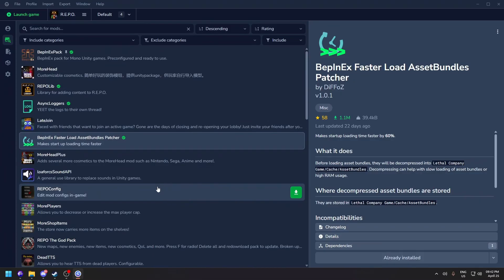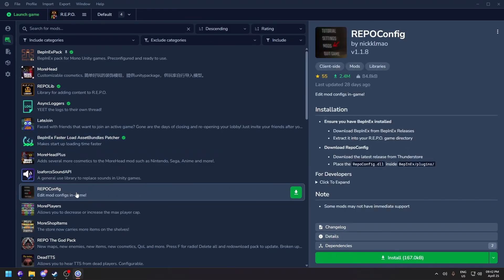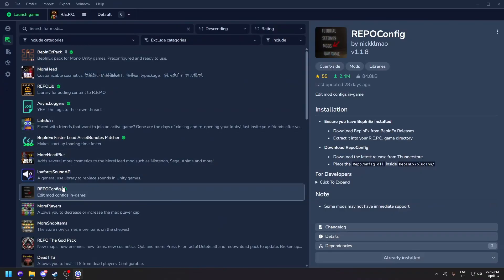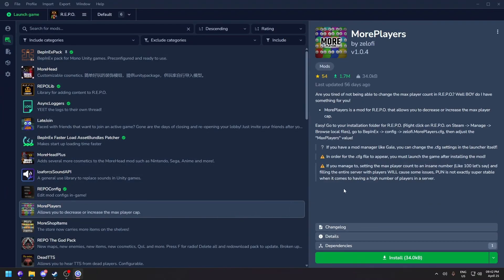You can also install the REPO Config mod — this adds a mod menu on the main menu of the game. Now let's also install More Players, which is one of the popular mods where you can configure the number of players in a lobby.